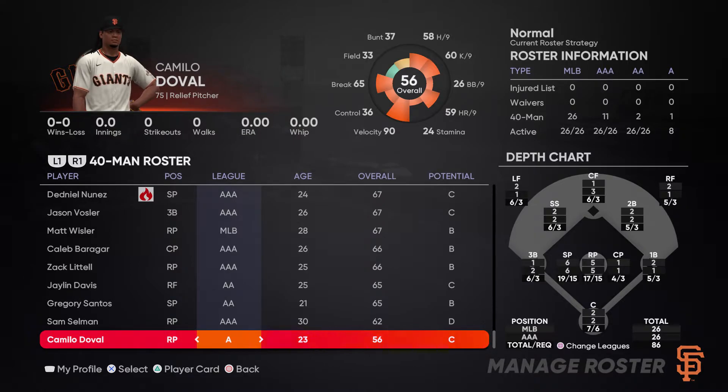Here's how to read the depth chart: at the very bottom it says position, MLB, and then AAA — the top number is MLB, the bottom number is AAA. You can press square to change league and it goes to AA and single-A. For example, looking at left field: the top number shows two and the bottom number shows one, meaning I have two players at the MLB level and one at the AAA level.